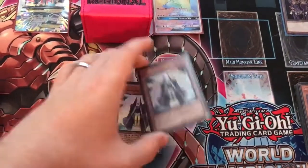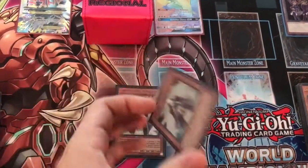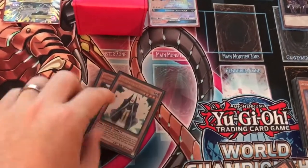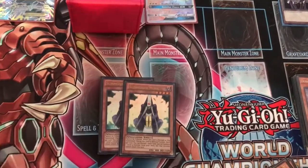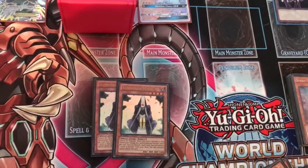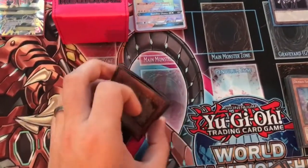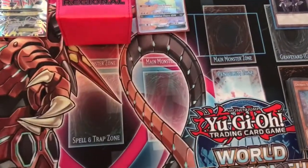Even though Summoner Monk is back at three, I'm only playing two. One reason is I only own the two Ultra Rares, and the other reason is you don't really want to see multiples in your hand. It's a great card when it goes off — discarding potentially Cubic Karma and getting your Dooza on board for two searches. Of course it is prone to Ash Blossom, but the nice thing is even if they do Ash Blossom you still discard as cost, meaning you can get your Karma engraved and still get the search. Two Summoner Monk is pretty good, but they're an easy side-out card.